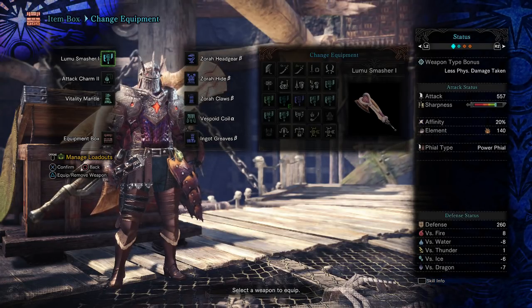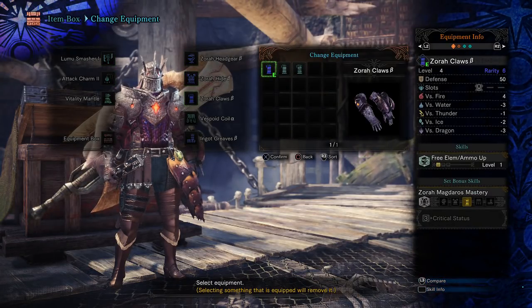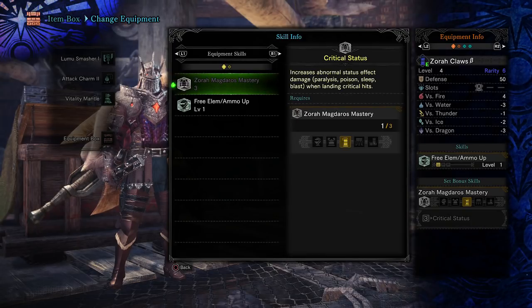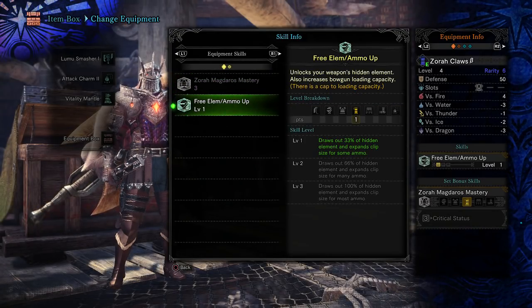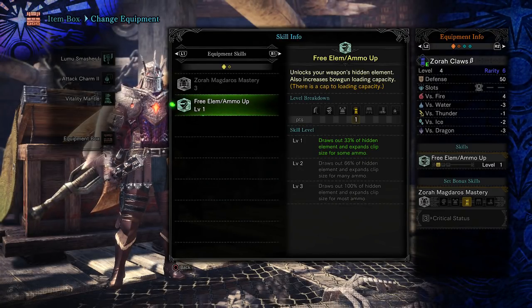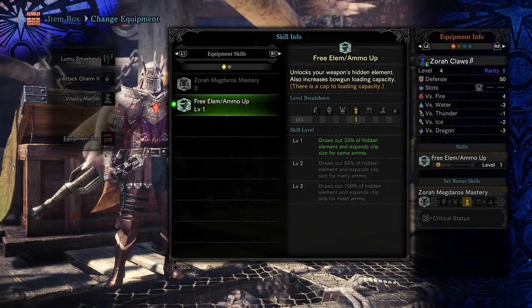Normally this weapon would not have any Blast damage on it, but I saw that the Zora Claws, which you can make pretty easily — all you have to do is beat Zora Magdaros — has the Free Element slash Ammo Up ability, and that unlocks your weapon's hidden element. Right now it's only at level 1, and that draws out 33% of hidden element. So I'm getting the 120, and 120 times 3 is obviously 360.